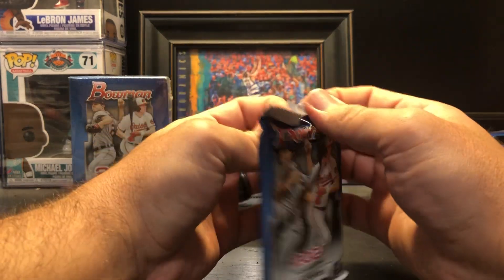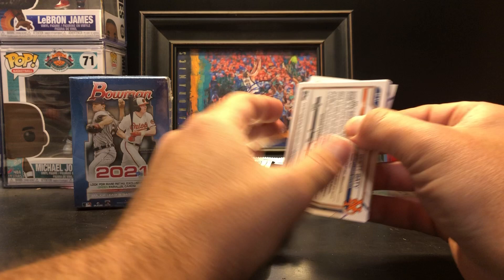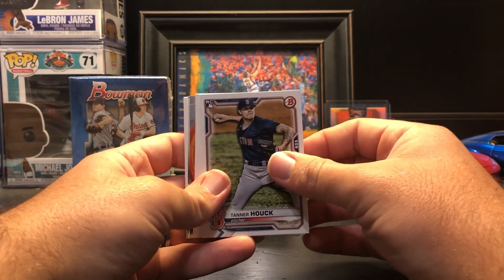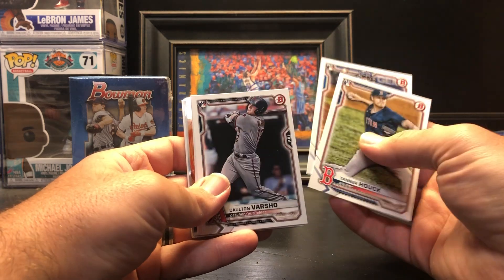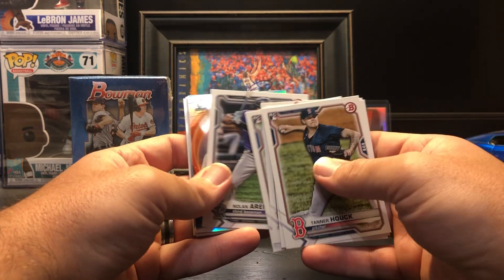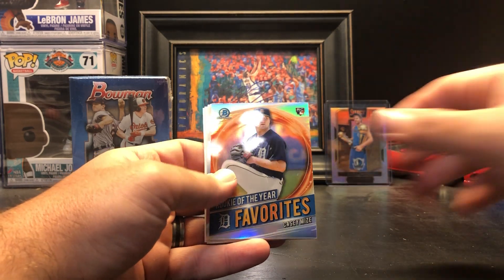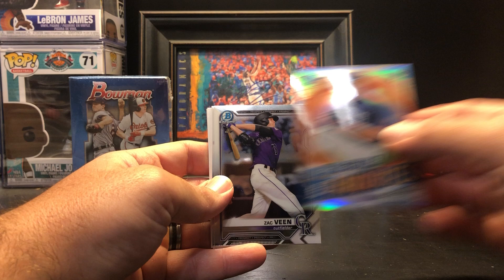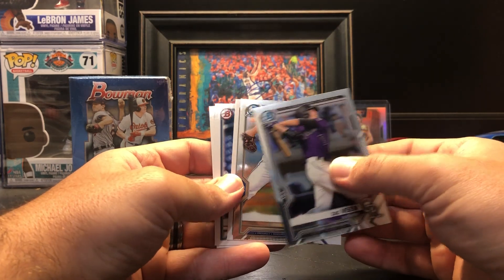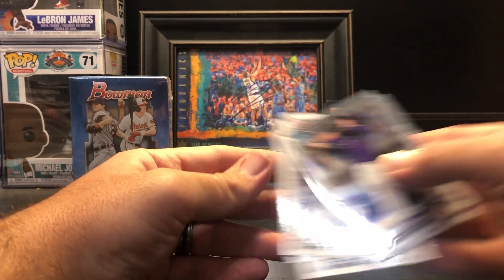Next pack: Tanner Houck, Sam Huff, Dalton Varshow, Brady Singer, Alec Bohm, Nolan Arenado. Nice rookies so far. Rookie of the year favorites — Casey Mize, Zach Veen Chrome, Asa Lacy Chrome, Colton Welker, JJ Bladet, and Brett Beatty.